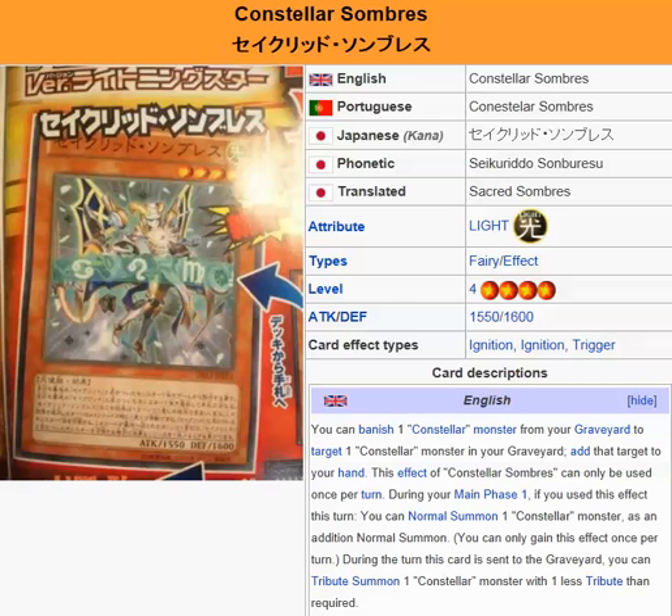So this card is a triple whammy. Not only do you get to recycle a Constella monster in your graveyard, but you also gain an additional normal summon when you use that effect. Plus, when it goes to the graveyard, you're able to do a tribute summon with one less tribute than required — so that's a huge help in some real tight spots.